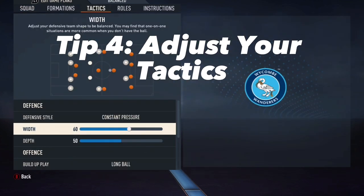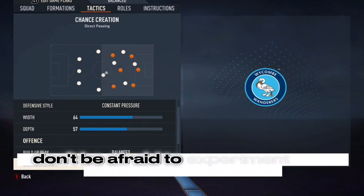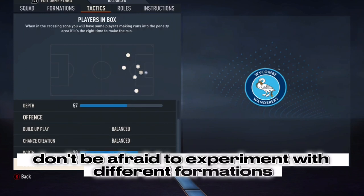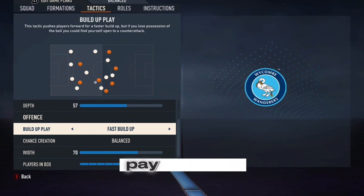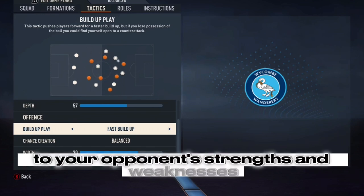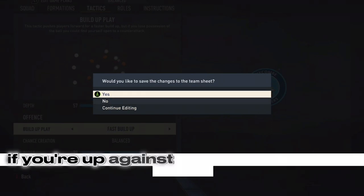Tip 4: Adjust your tactics. Another important tip is to adjust your tactics based on the opposition you're facing. Don't be afraid to experiment with different formations and playing styles to find out what works best against each opponent. Pay attention to your opponent's strengths and weaknesses and adjust your tactics accordingly. For example, if you're up against a team with a strong attack, you may want to focus on defending and hitting them on the counter attack.